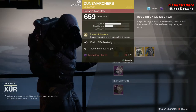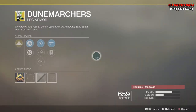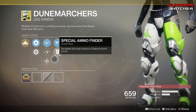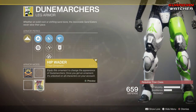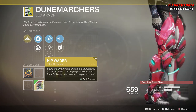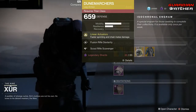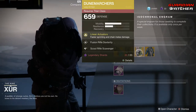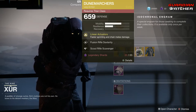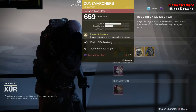The next exotic is the Dune Marchers for the Titan. The intrinsic perk on this is Linear Actuators, which provides faster sprinting and chains melee damage. Then we have Fusion Rifle Dexterity, Hand Cannon Dexterity, Outreach, Scout Rifle Scavenger, as well as Special Ammo Finder. This has the Hip Waiter ornament, and that's what it looks like. It's pretty interesting that we are now seeing Titan armor on my Hunter — that's pretty cool. I'm going to go ahead and give it a tier 2 in both PvE and PvP. It could be a little bit better and I'd probably use one or two other exotics before this, but it's not a bad exotic, so if you guys don't have it, go ahead and grab it.